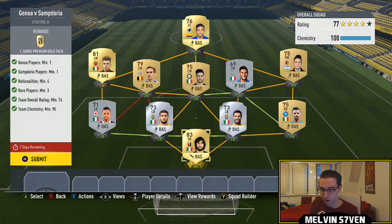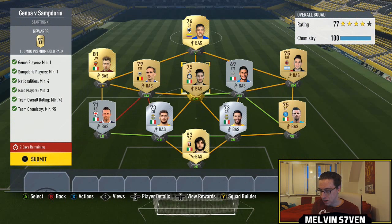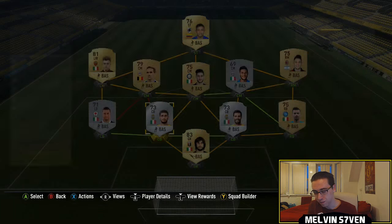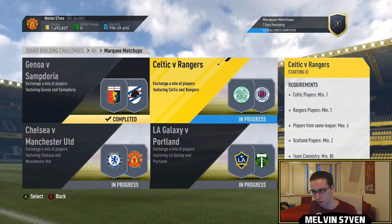My Genoa player is Perrin, the goalkeeper, and then the Sampdoria player is Muriel up top. The rest of them are mainly Italian, but you need four nationalities, so I've got a Belgian guy, an Argentinian guy. Muriel is Colombian and the rest are Italian. Very easy. 15k pack for that — that is the third best pack you get for this.